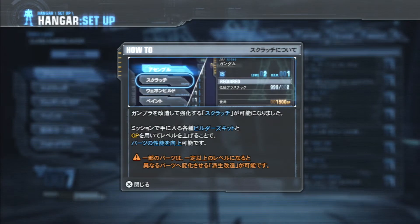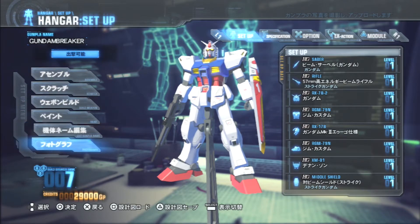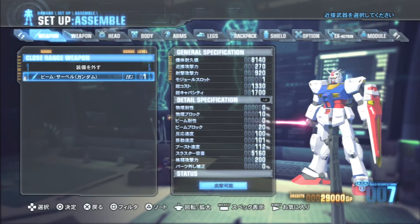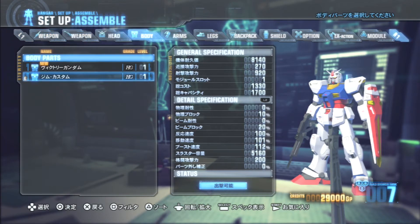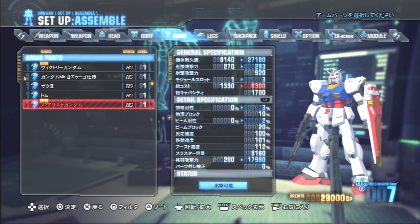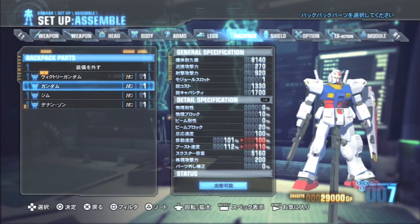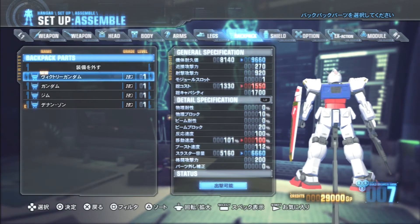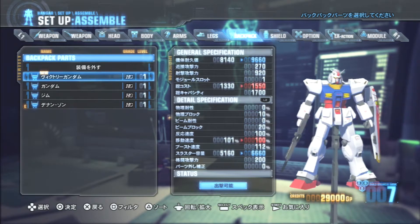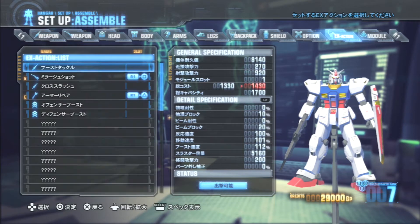Let's jump into the assembly of your mobile suit so I can show you guys what it looks like. Pretty much in this version of Gundam Breaker, the actual assembly for your mobile suit is no different than Gundam Breaker 1. If you played Gundam Breaker 1, you can pretty much figure out how to assemble your mobile suit — the layout is the same, and you should be able to figure out the different panels and customize it.